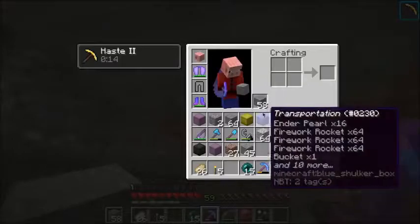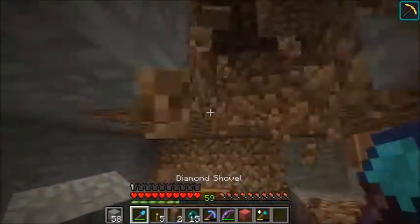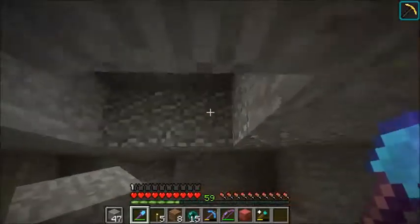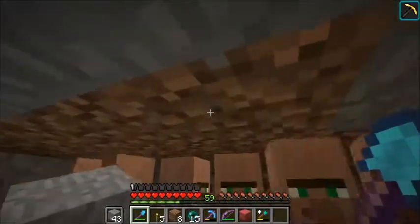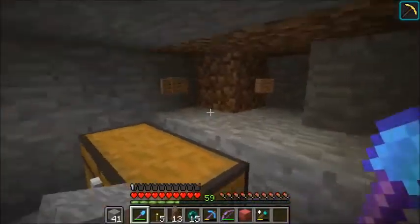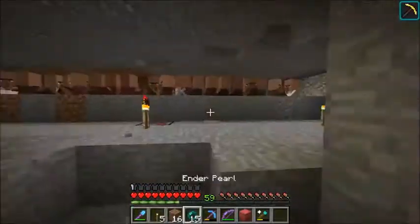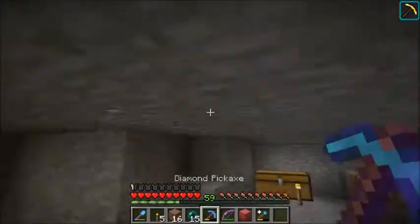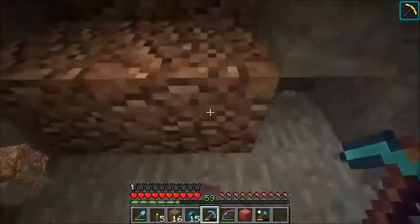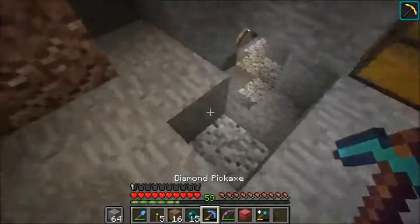Dirt comes too - most of it is in slightly more inconvenient places than the other stuff, although the stuff in the ceiling is fine. There are a couple of blocks in there that I won't be moving just yet, for obvious reasons. I guess what we do now is clear this room out a bit more so that it's not so cramped and unpleasant, and then decorate it a bit.